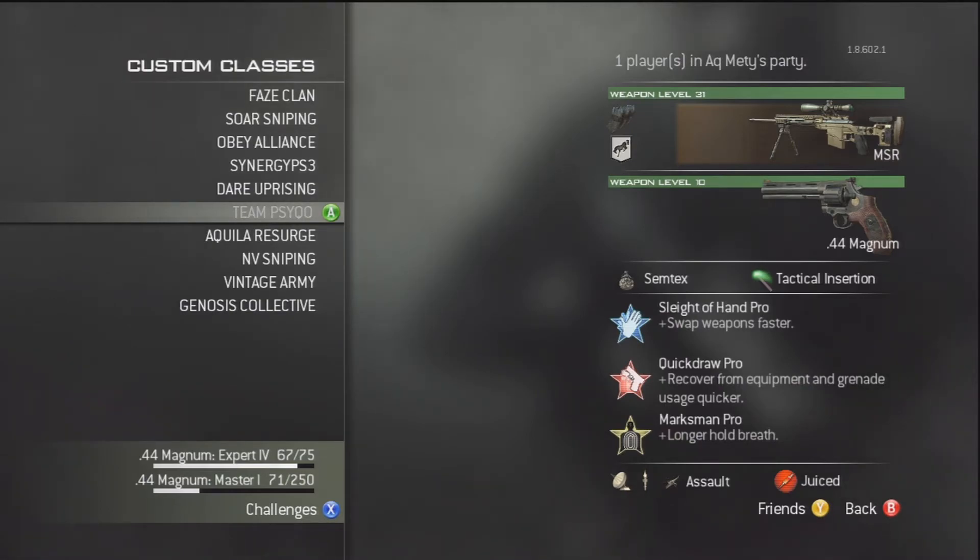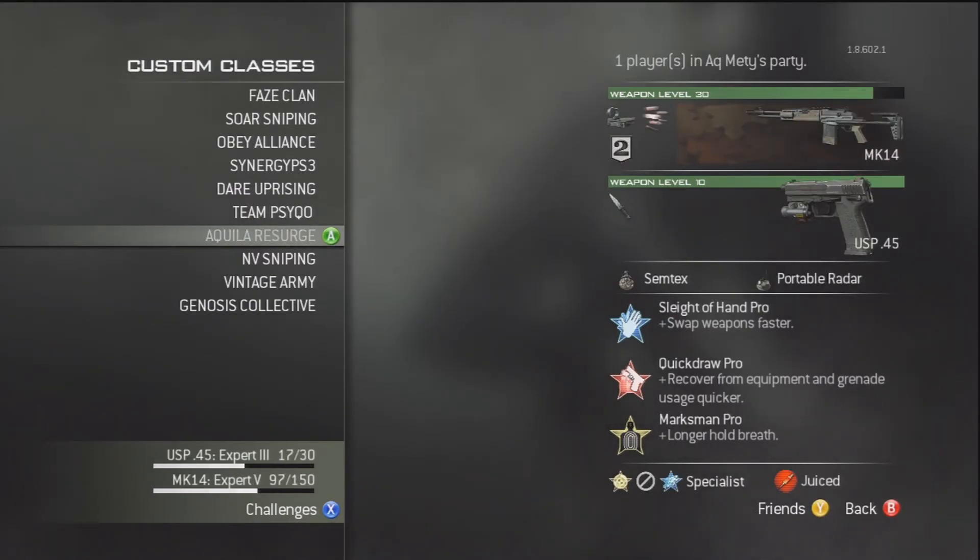Next up, I've got the exact same class as the other one, apart from my secondary — I've got a single 44 Magnum. This is my class of choice which I normally use; it's my favourite. Next up, we've got my MK14 class. This is a class built for headshots — it's got the red dot sight with rapid fire for the increased rate of fire on the MK14, as it's a one-shot kill to the head. Secondary, I've got my USP attack knife, then portable radar and Semtex, Sleight of Hand, Quickdraw, and Marksman Pro.